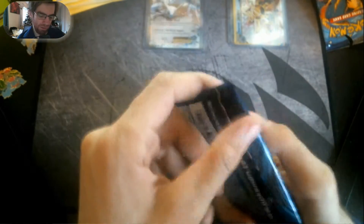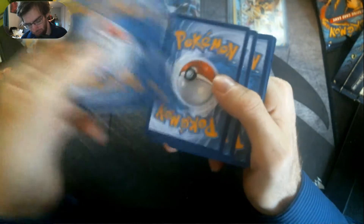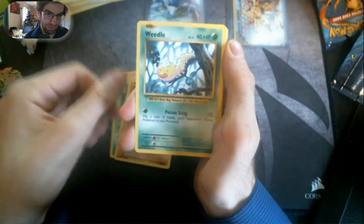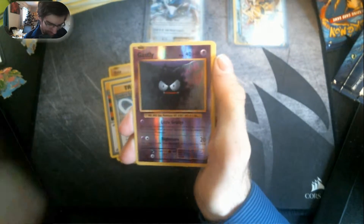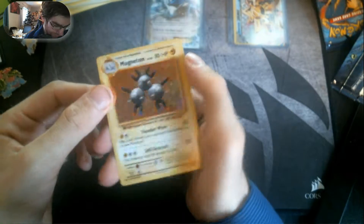Our last pack is a Blastoise pack. There is our last code for this opener. Last chance to pull something good — at least we've got an EX and a Starmie Break, so we're pretty good on pulls. We've got Vulpix, Tangela, Machop, Weedle, Onix, Charmeleon, Super Potion, Slowbro Spirit Link, a Reverse Holo Gastly, and a Holographic Magneton. Nice!